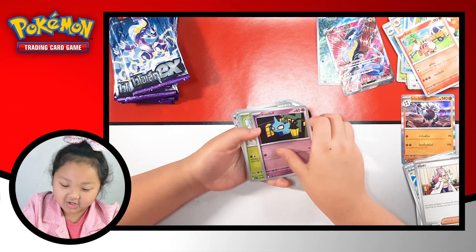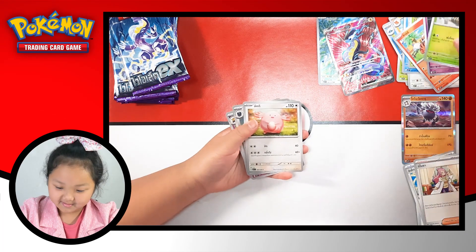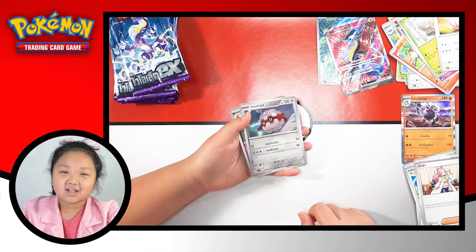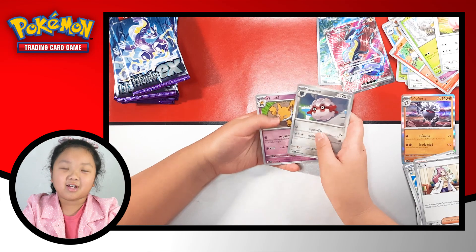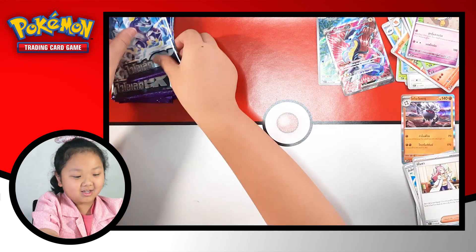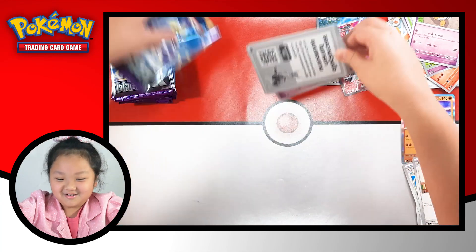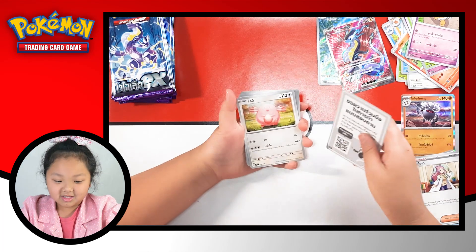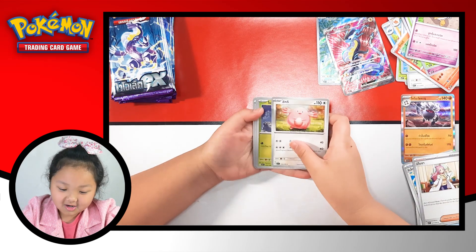So first we got Chapit, and then Torancula, Chansey - oh my god, it's an exploding thing again - Fortress, and Hypno. Oh my god, nothing. It's cool that they got a new design of their cards.